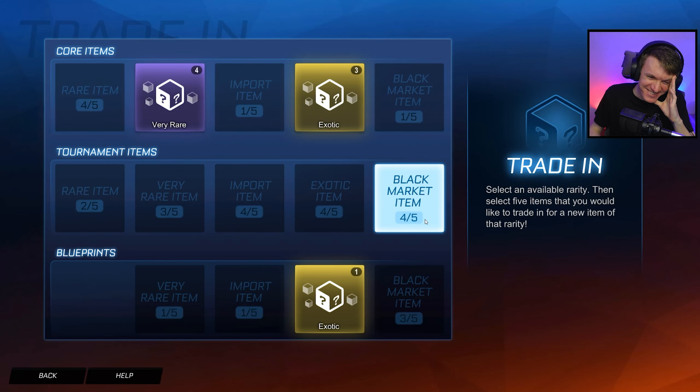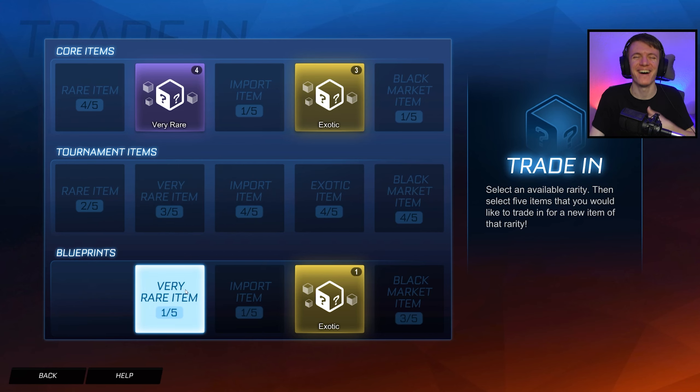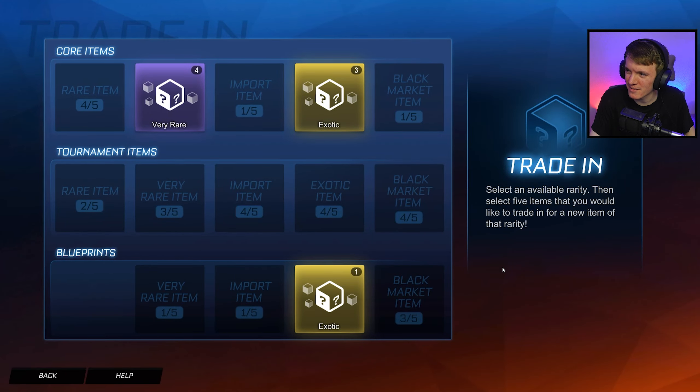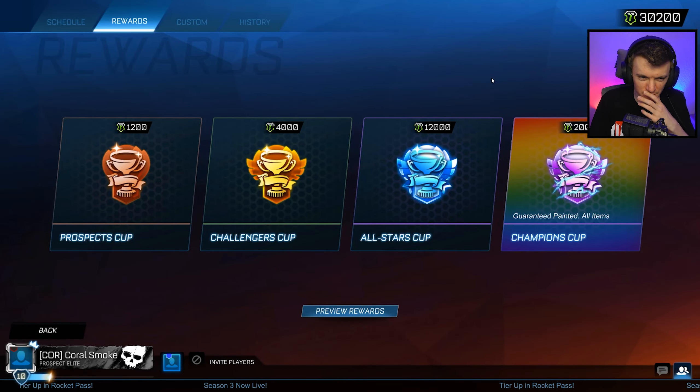I can only do one of those. Four out of five. Come on. Are you kidding me, dude? You've got like four out of five across three levels. Four out of five. Four out of five. Three out of five. What are the odds of that, dude? Across two accounts I still can't get a black market. Oh my gosh. All right, see you when I record the next one.